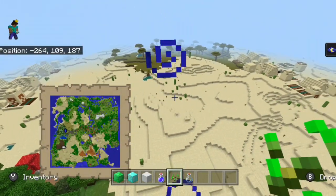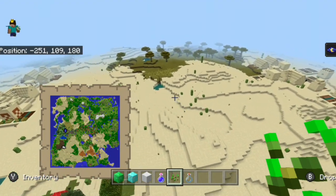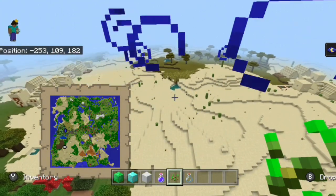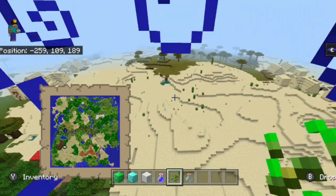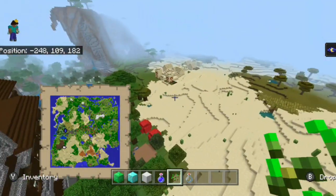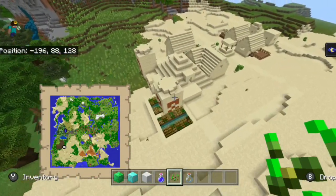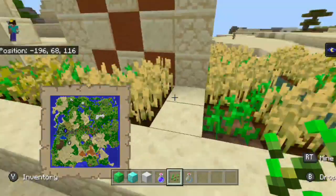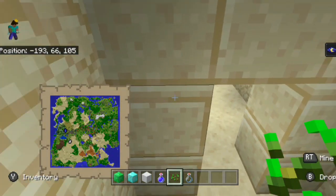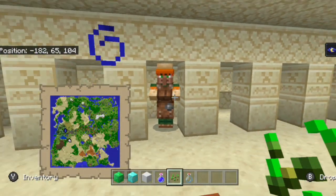From right here you can see there are actually two villages within view distance of each other, and not only that, there are also two desert temples that spawn basically right inside of these two villages. These two villages are the classic style villages on Xbox One — they actually never got Village and Pillage, so we still have the old style villages right here. To have a desert temple just spawning in right in the center of the village — it just does not care where it spawns in.